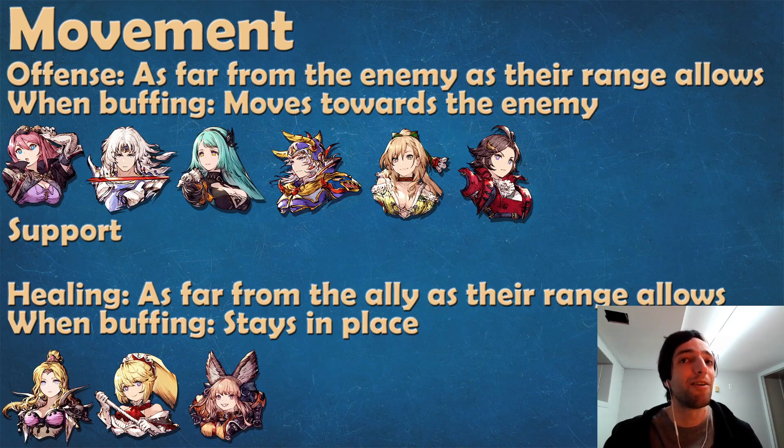Healers, when they begin healing, stay as far as they can from the ally that they're healing as their range allows. So if it's a Full Life spell with only a three-square range, they're going to be rather close. But Arithmeticians will often stay far behind and heal from very far because they try to keep their maximum range at all times. When buffing, units with a healing priority will usually not move. So you'll see Halloween Lil' Lila on turn one just buff and stay in place, while other units will buff and then run towards the enemy team. Generally these behaviors are tied to healer-type units.